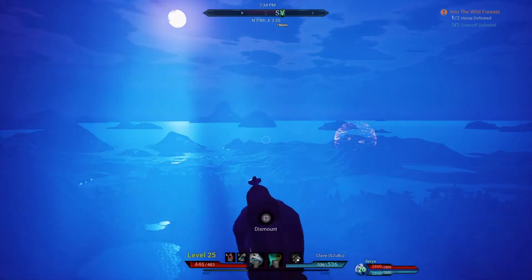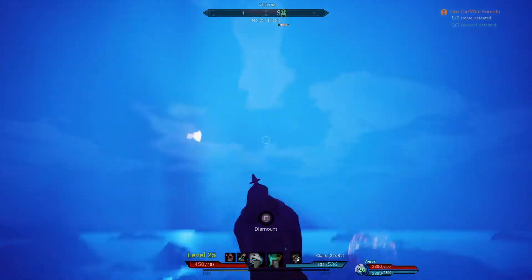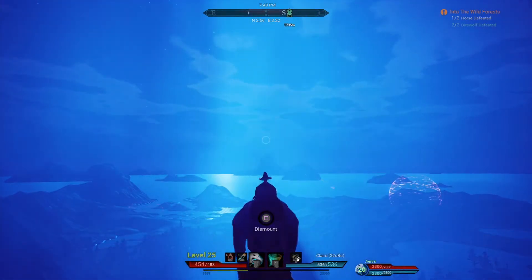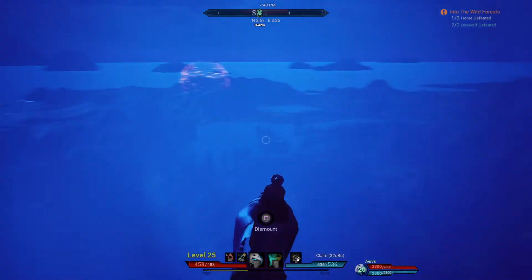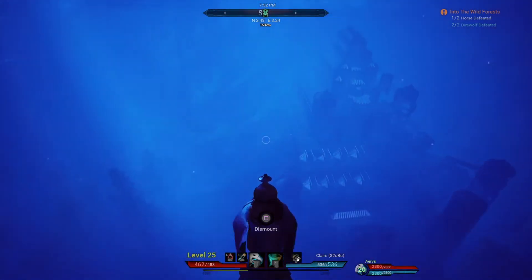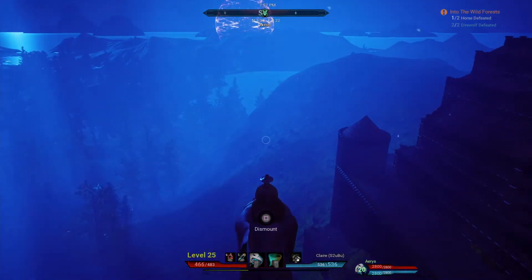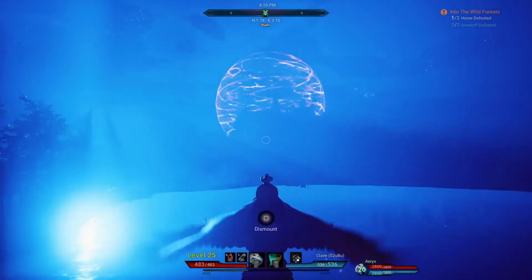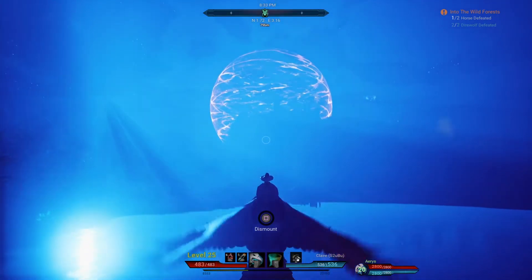Moving on to the graphics — this includes both information on the biomes and the night sky. As you can see from what's on screen, the night sky in Citadel Forge with Fire is beautiful, but not really very much like the actual night. It's very blue in colour, very bright, and gives the impression that it's trying to be more mystical than accurate. And to be honest, it works. This game is supposed to be more RPG than survival, and the graphics of the night sky are probably quite accurate to what they're trying to portray.